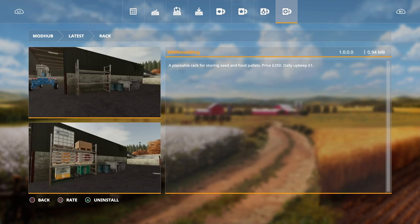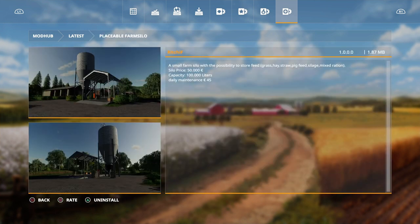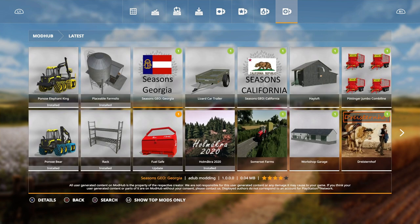Then we have a new rack, which is a placeable rack for storing seed pallets or whatever you want, by WMR Modding. Then we have a placeable small farm silo for the possibilities store — feed, grass, hay, straw, pig food, silage, mixed ration, solid — priced at 50 grand with a capacity of 100,000 liters, by Richie Rich IF.